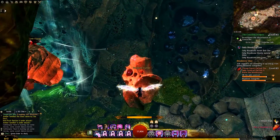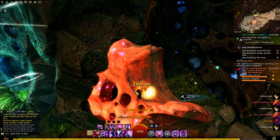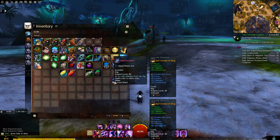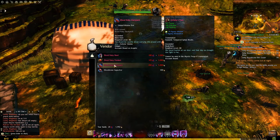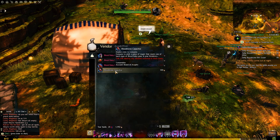Every map has a new node on it that you can harvest to get the specified resource for that map, or you can do map completion, achievements, or events. All of these ascended trinkets are stat selectable, meaning you double click on the item once it's in your inventory and you can pick any stat from core Tyria or Heart of Thorns. Even better, if you got your trinkets from Bloodstone Fen, you can spend 100 unbound magic on a bloodstone capacitor, and once a day you can actually swap those stats — that's the only way to swap stats on ascended trinkets right now.